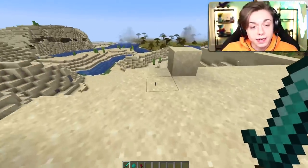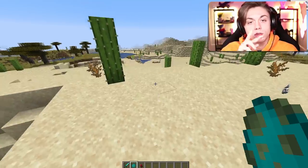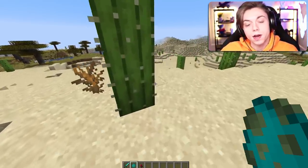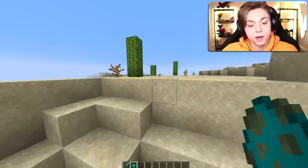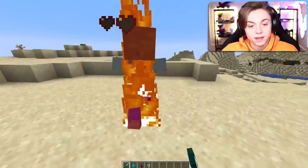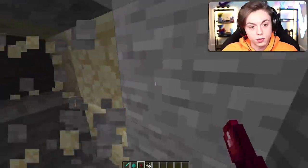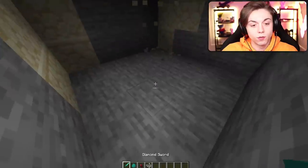It doesn't work for every mob, but where this really shines is with zombies. It works in two different ways — if the zombie dies while they're on fire, it doesn't work the same. When you kill him when he's on fire, he turns into like magma. But in a cave, this is where it really shines.